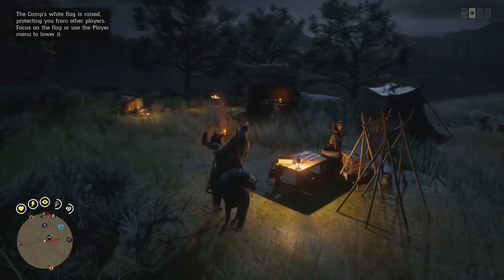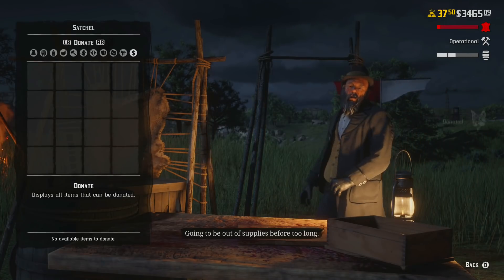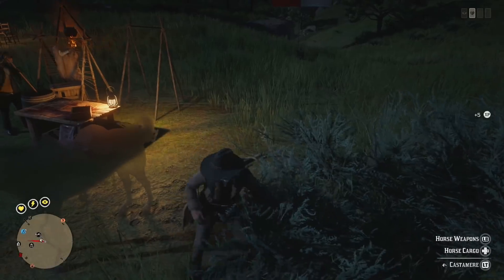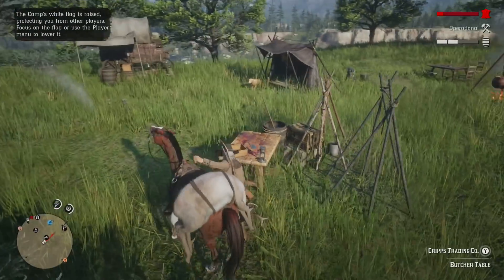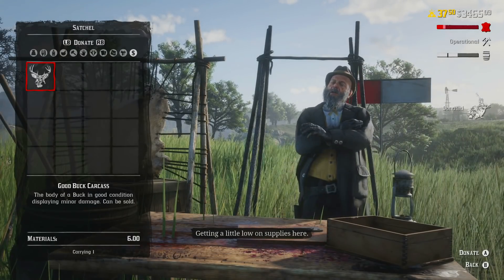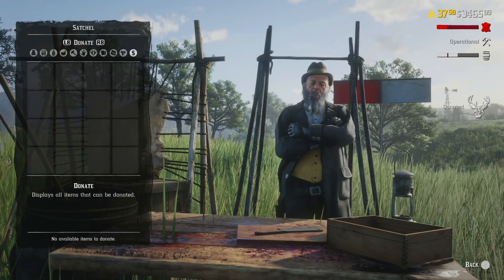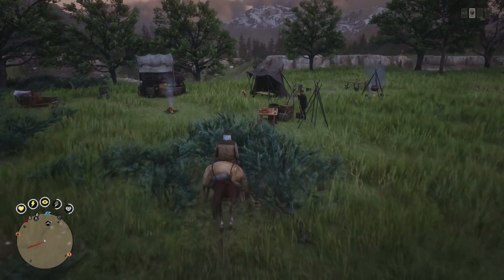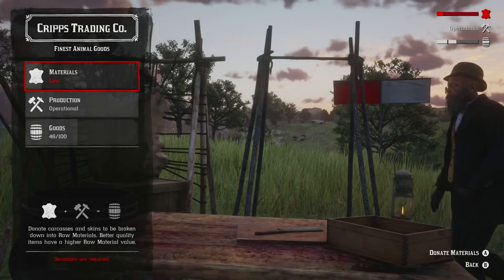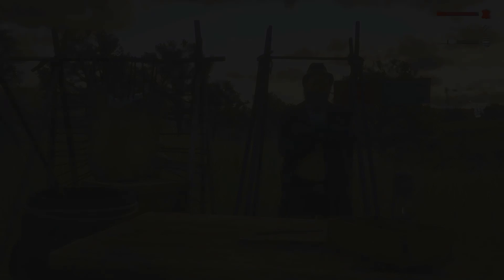Tip number three: always sell full carcasses to Cripps and keep hold of feathers and such to sell to the butcher instead. Full carcasses increase the material meter way more than animal parts do, so it's not really worth your time skinning the animals. It's best to go after deer as a trader because they are the most common and will give you the most bang for your buck. Always go for three-star animals as well — selling a three-star buck to Cripps over a one-star animal increases materials drastically.